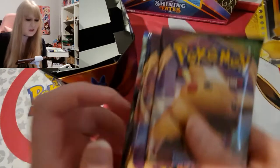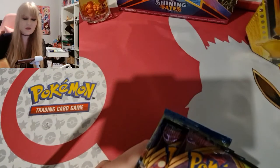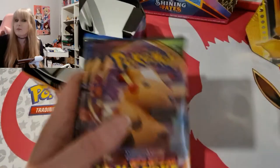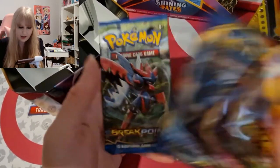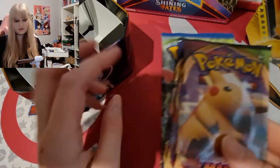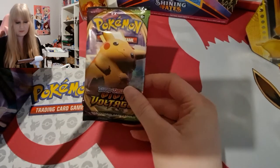It's weird — they've totally changed up the packaging in these tins. Usually it's hard plastic but now we've got cardboard, which I presume is better for the planet. So we have Vivid Voltage, Vivid Voltage, Sword and Shield, and Breakpoint — an interesting selection. Let's start with the Pikachu Vivid Voltage pack.